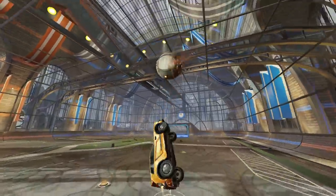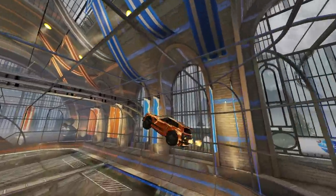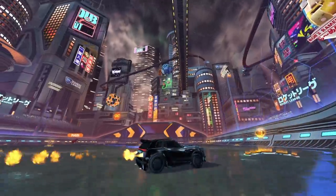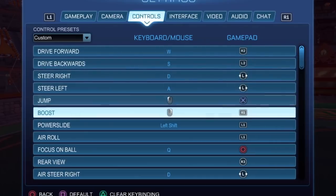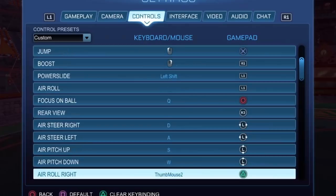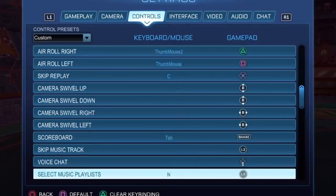In terms of controller settings, there are a few variations but it really comes down to personal preference. However, I do recommend binding Air Roll Right or Left to a button, as it will come in super handy in the later ranks. Personally, I have Boost on R1 as I use a DualShock, and Air Roll Left and Powerslide on L1 — this is something you definitely want to do. Everything else is pretty standard, but have a glance through it on screen now.